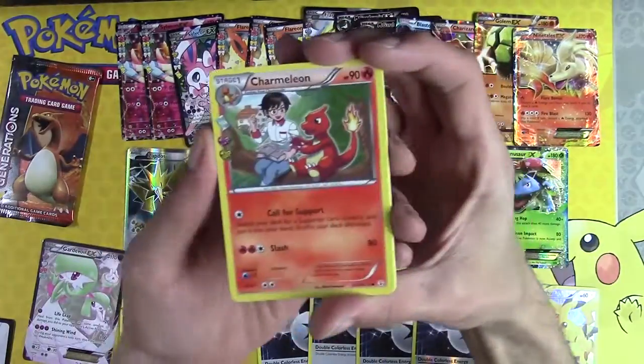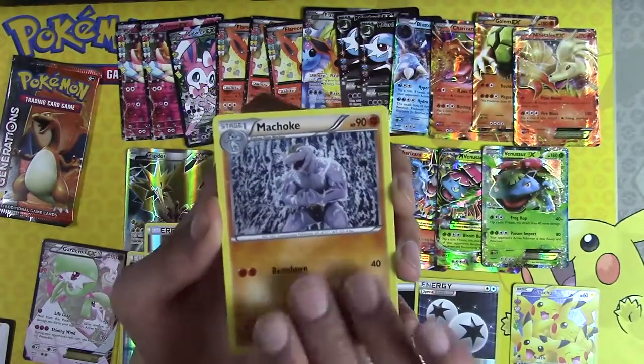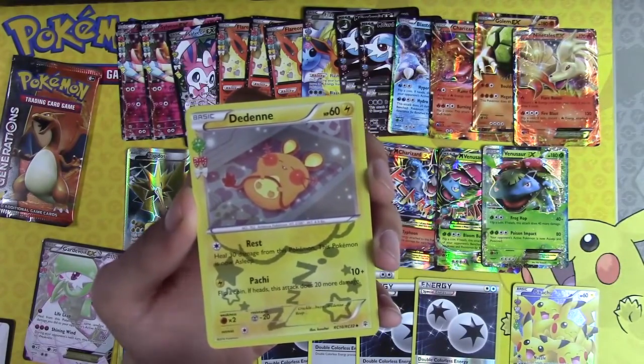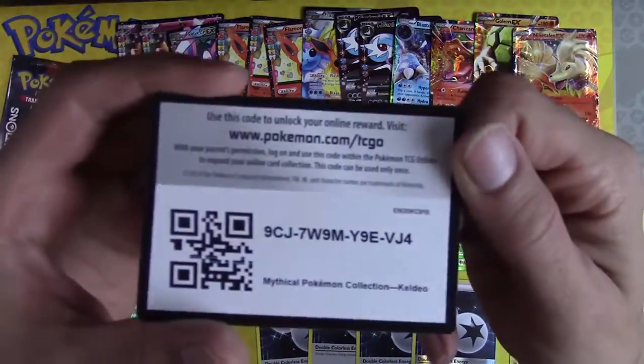I don't think there's any way — there's only one pack left after this. Charmeleon, Team Flare Grunt, Machoke, Machop. Every time I make fun of its name — dee dee dee. That couldn't go three for three on making fun of its name.